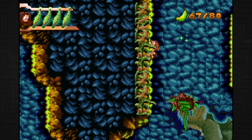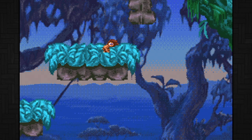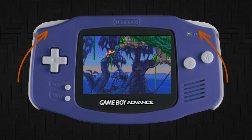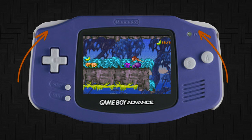This is an action platformer but the goal of every level is just to find the exit. To get there Tarzan can walk, run, jump, climb and swing exactly like the Gameboy game. But we now have two new buttons. The first shows the level stats and the other — wow, we have an attack!